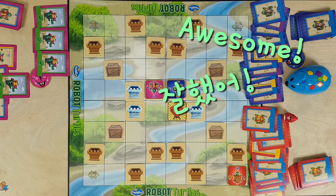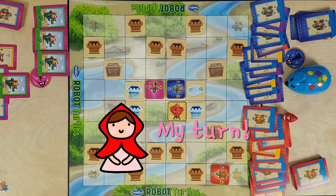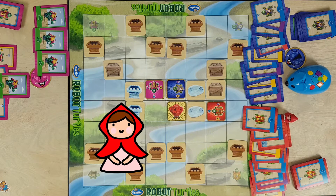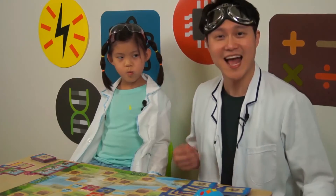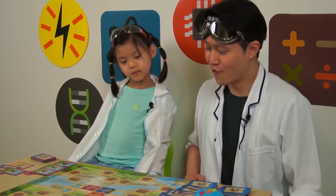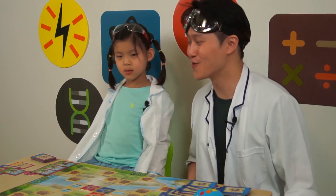Yay! Everybody made it to their gem in a different way. Good job, Colby, for using the laser. Good job, Red, for pushing the crates. And good job, Elle, for having the shortest program.